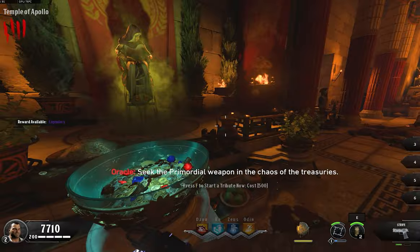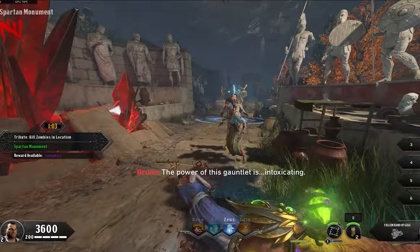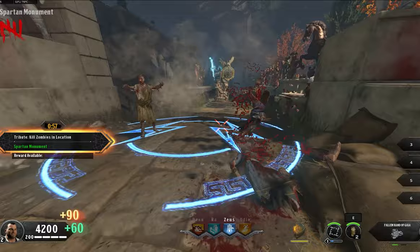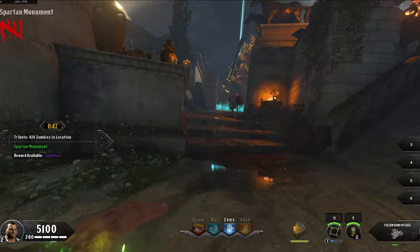The challenge system on Ancient Evil is one we've never seen before, and it was so popular that it's featured on every single map in Cold War Zombies. You basically walk up to it, it gives you a challenge for a limited amount of time, and then you move on to the next one. It's a much better system than previous games because it gives players the option to skip a challenge without being punished. If you get a challenge you don't want to do, you just wait out the two minutes and go back to the oracle for a new one.